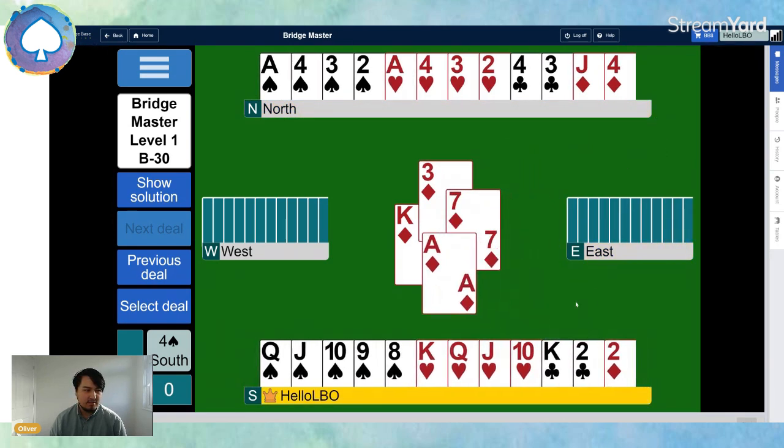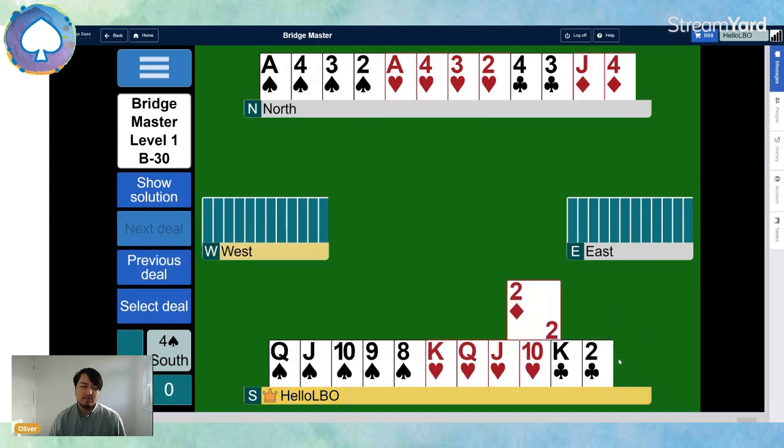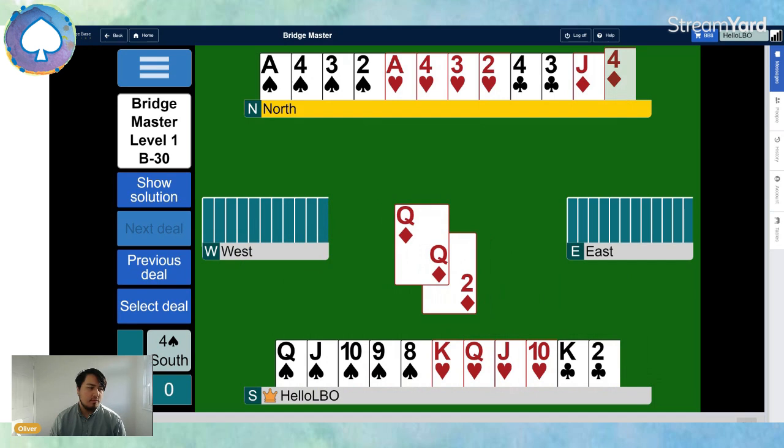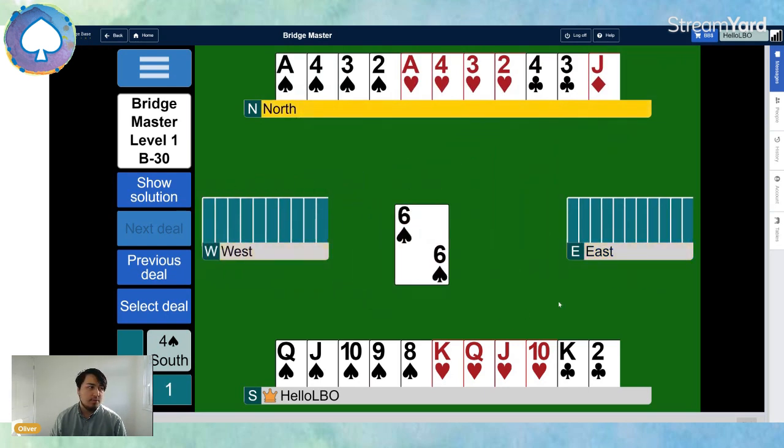Diamond to the ace. Now before drawing trumps, I really don't want to take a spade finesse, lose to east's king, and then have them take two club tricks along with the queen of diamonds. So we play a diamond towards the jack. West hops up with their queen, not wanting their trick to go away. At this point they switch to a spade - a very tricky defense. Should we take the finesse? What are the dangers of taking the finesse here?